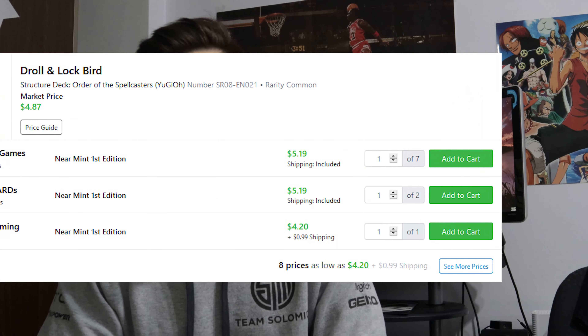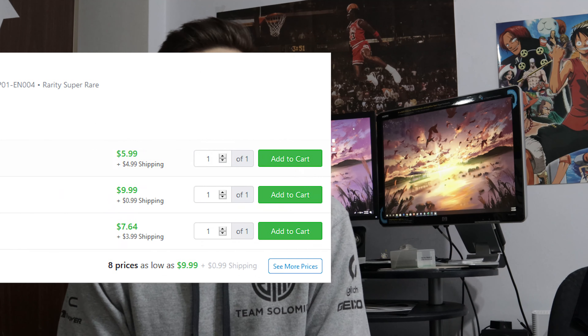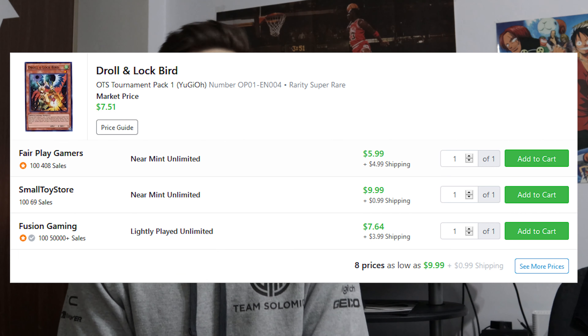There are just a lot of decks that Droll & Lock Bird will completely shut off. Price-wise, if you weren't already stashing three copies from previous formats, the card is considered a staple three-of in the format right now. The cheapest copy is a common for roughly five dollars. If you want to bling out your deck, super rares are about ten dollars apiece — and honestly, considering the price of other cards in the format, ten dollars per copy of Droll & Lock Bird doesn't seem like a bad deal.